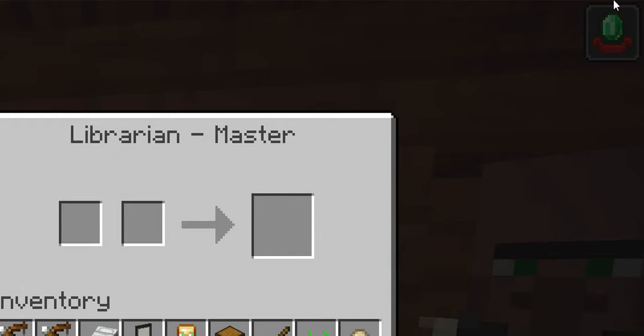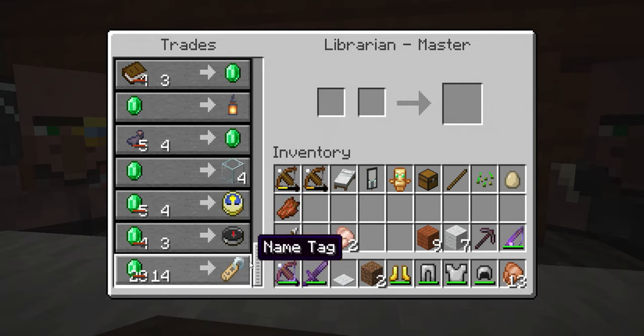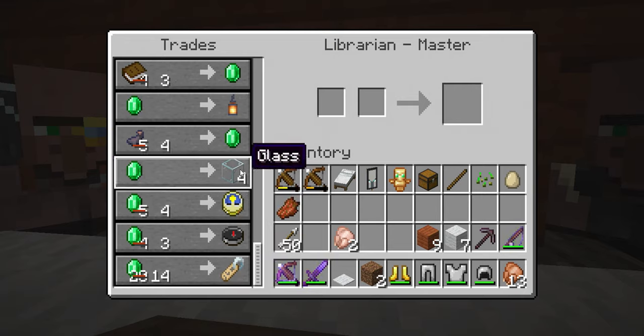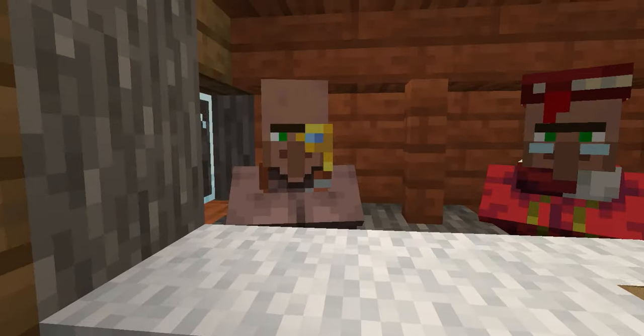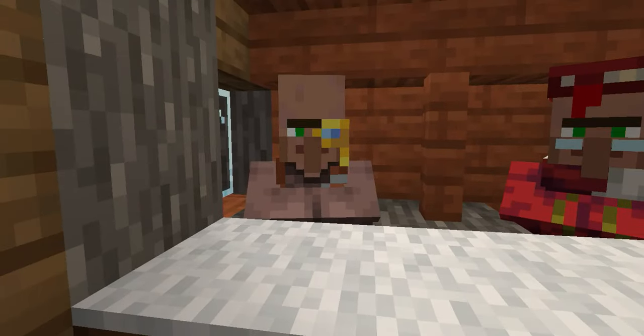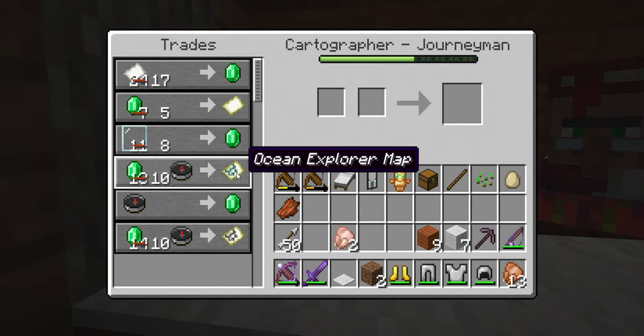I'm getting significant discounts right now because I have 'hero of the village' status — that's because I defeated a raid last time I logged in. You can see I can trade for name tags, clocks, compasses, glass blocks, and lanterns — different things that save you time finding or crafting in the Minecraft world. Here's the cartographer I mentioned: at a higher level you can get a woodland explorer map or an ocean explorer map that'll take you to an ocean monument.